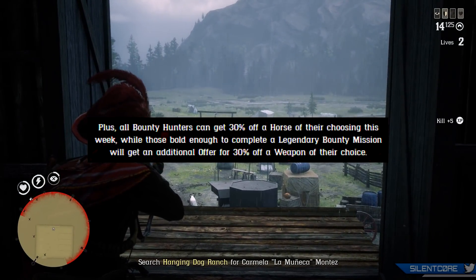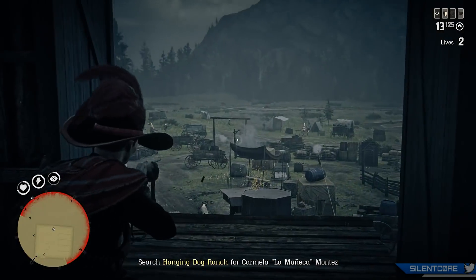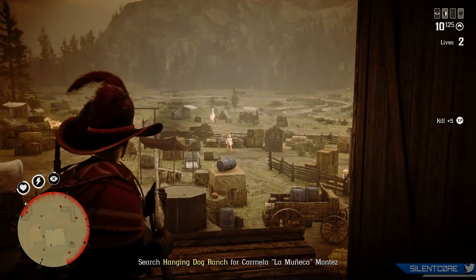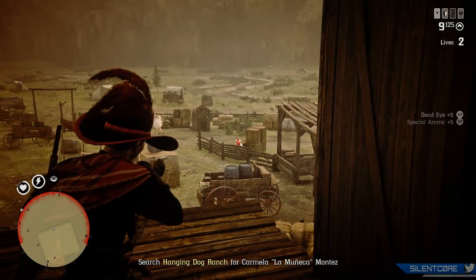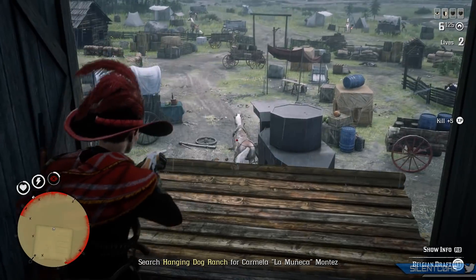All bounty hunters can also get 30% off a horse of your choosing this week. And if you complete a legendary bounty mission this week you'll also get an additional offer for 30% off a weapon of your choice, so if you want that weapon voucher make sure you complete a legendary bounty sometime this week.